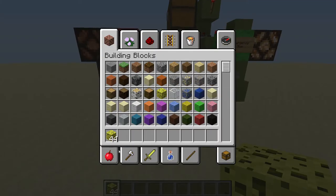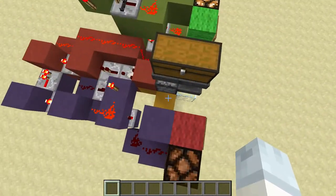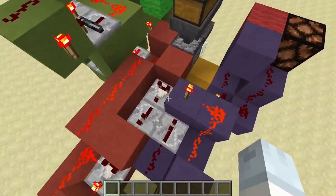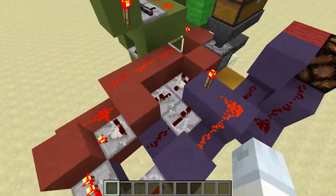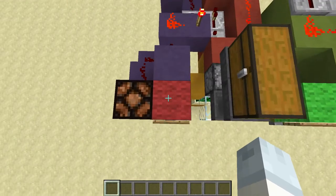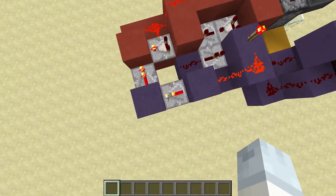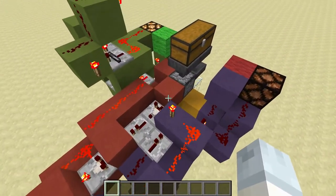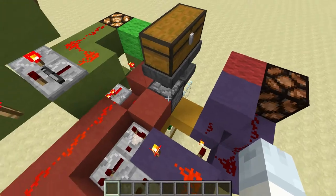Let's have a look at the redstone and then I'll show you the design I've come up with. The red part is a clock which only activates if the dropper has items in it, and it is also controlled by this RS NOR latch, which is the blue part. The output of the RS NOR latch controls the functioning of the clock, and it is also switched by the dropper becoming empty.